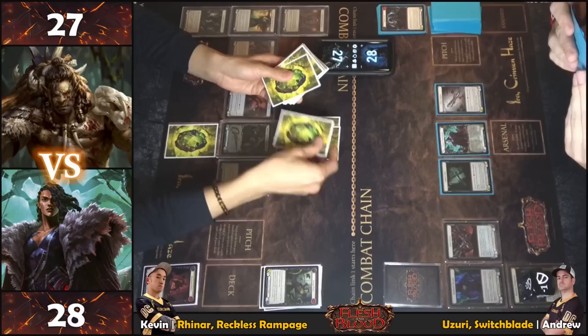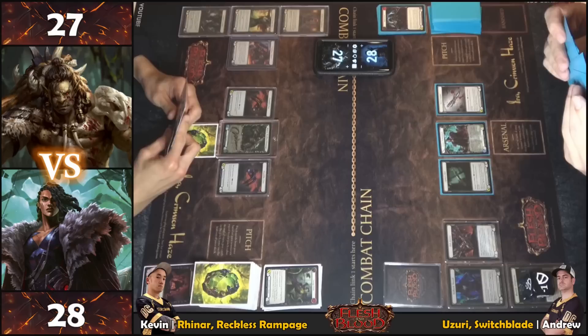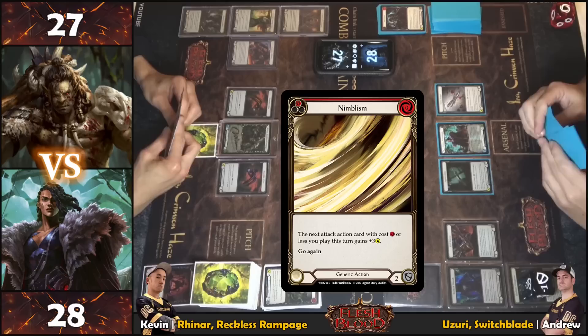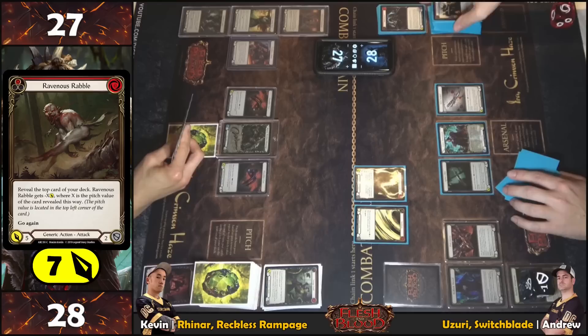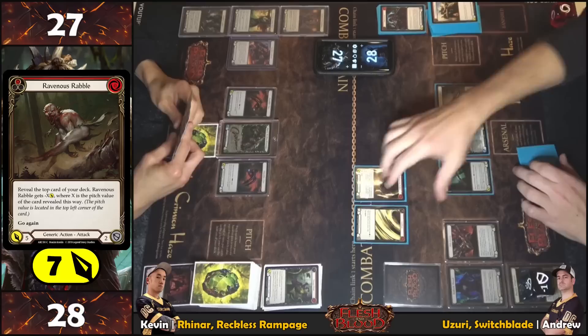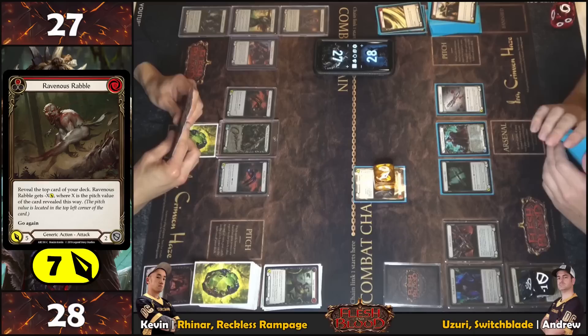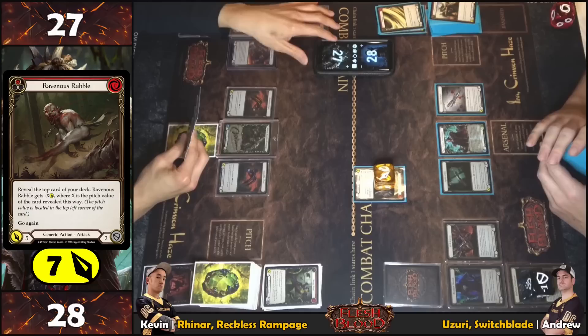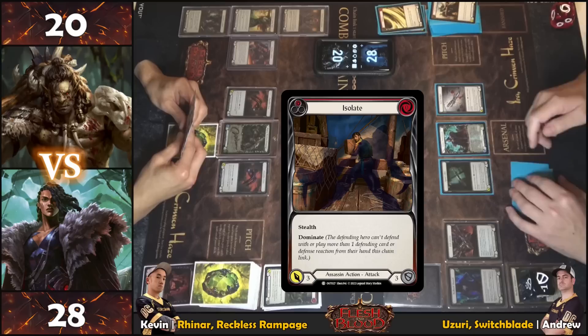With a five-card hand, Nimblism is played — the next card with one or less resource cost gains plus three attack. Then Ravenous Rabble comes out — a red card, making it seven with go again, since five minus one plus three equals seven. No blocks on that. Taking seven, then Isolate is played from hand — the red version, swinging for three with dominate and stealth.